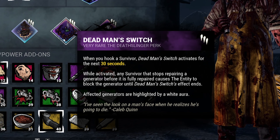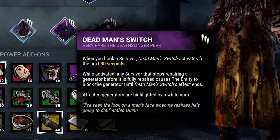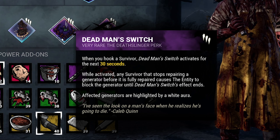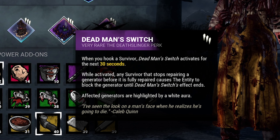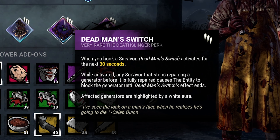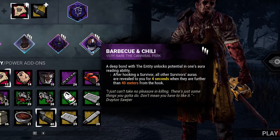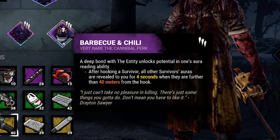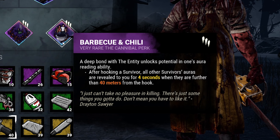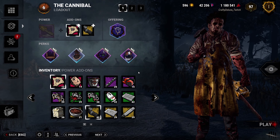Als nächstes spielen wir mit Deadman's Switch. Jedes Mal, wenn ich einen Survivor gehookt habe, aktiviert sich dieses Perk für 30 Sekunden. Jeder Survivor, der ab jetzt einen Generator beim Reparieren loslässt, blockt diesen Gen für die verbleibende Zeit der 30 Sekunden. Zusätzlich kann ich die geblockten Generatoren an einer weißen Aura erkennen. Deadman's Switch funktioniert super mit Scorch Hook Pain Resonance, weil wenn der Gen knallt durch den Scorch Hook und die Survivor gerade am Reparieren sind, lassen sie automatisch den Gen los und Deadman's Switch sperrt ihn dann instant. Als letztes Perk benutzen wir Barbecue and Chili – nachdem ich einen Survivor gehookt habe, sehe ich die Auren aller Survivor außerhalb eines Umkreises von 40 Metern um den Hook für 4 Sekunden. Ich benutze das Perk hauptsächlich, um direkt nach dem Hooken mein nächstes Ziel zu finden. Addon-mäßig könnt ihr auf diesem Build eigentlich alles spielen, was ihr wollt – da funktioniert eigentlich alles.